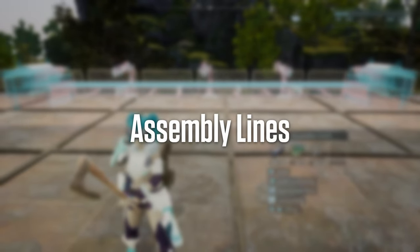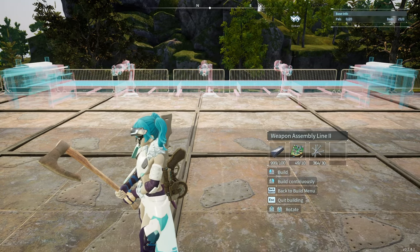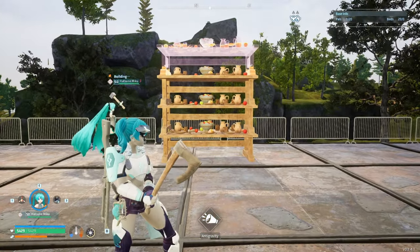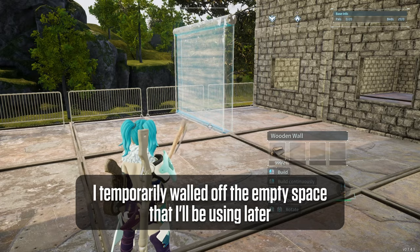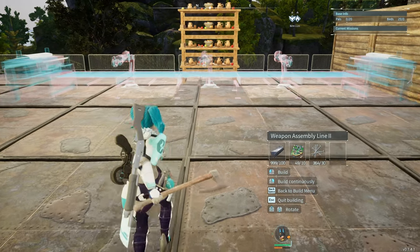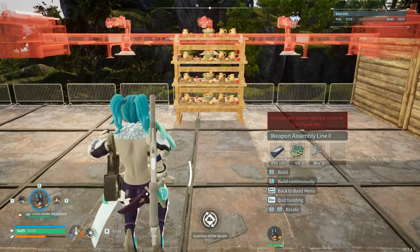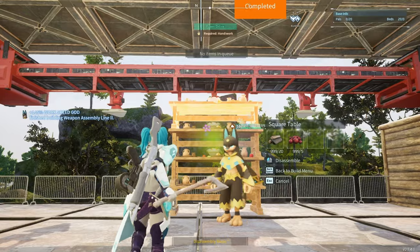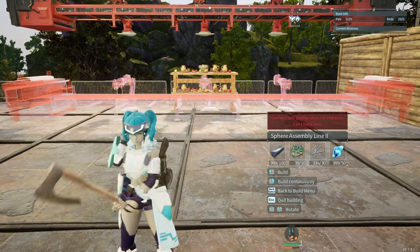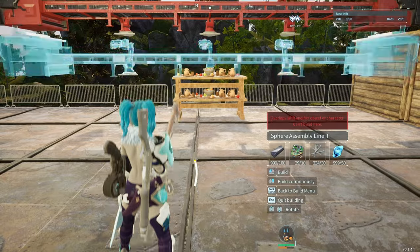The next one is going to be for the assembly lines. This is another item that takes up a lot of space, so making it more compact will be appreciated. To achieve this, place four square tables on top of each other. This lets you place the assembly line at the very top, but make sure you leave one tile of space between the wall and either the left or right side of the assembly line, because later we're going to use that space to make a platform to access the assembly line on top. After placing the first one, remove two of the square tables and place the next assembly line underneath. You can use Hangyu to glide into place and see if you are aligning the assembly line directly to the one above.